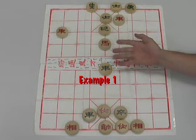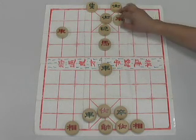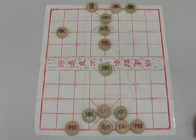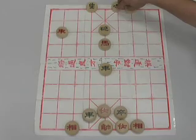We'll start with our first example — a pretty straightforward one. Red starts with a sacrifice, check, and green replies by capturing the rook.